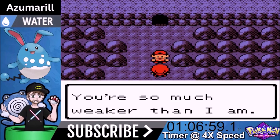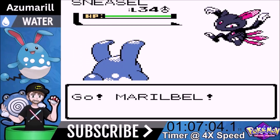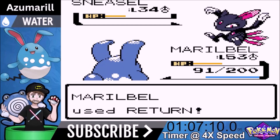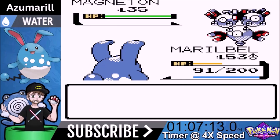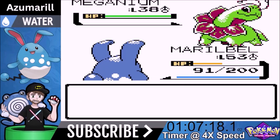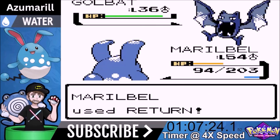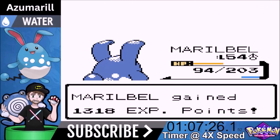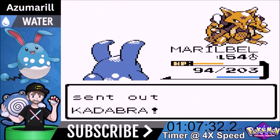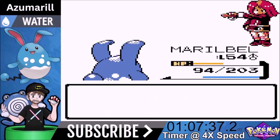We move on to our final rival battle. He comes out with a Sneasel - we just go for Belly Drum and set up, then obliterate his team. Return is a one-shot on Sneasel. Magneton comes out - Return is a one-shot, very surprising given how bulky it usually is. Meganium is also a one-shot. Golbat goes down in one shot. Haunter goes down in one shot. Last Pokemon is Kadabra - it could outspeed us but doesn't. We knock it out. We beat our rival and move on to the Elite Four.